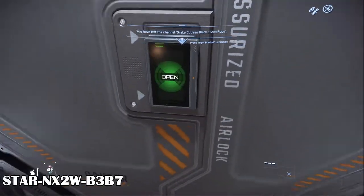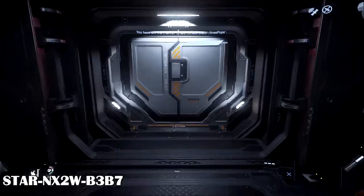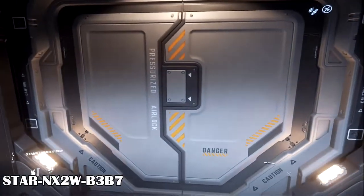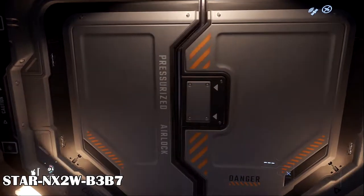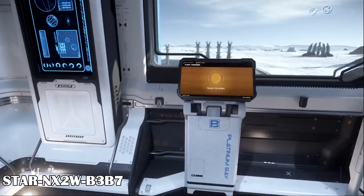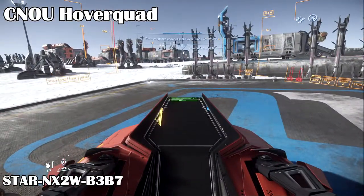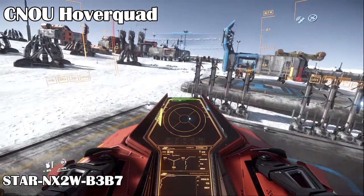One method is to land outside of turret range and drive there. It helps to have a good ground vehicle to get close to those bunkers to pick up all the armor and weapons without being shot at by the turrets. I was curious to see what ground vehicles would fit inside a Cutlass Black, especially with some of the newer ground vehicles. Here are the results of my testing.